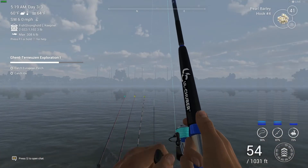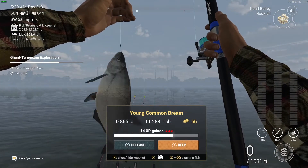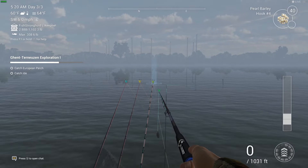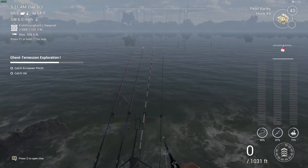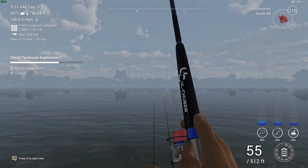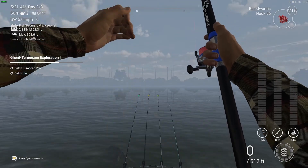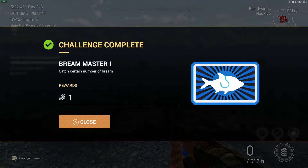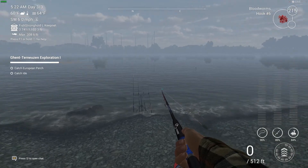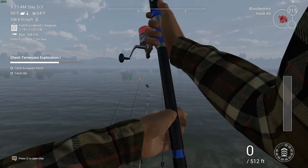Lost interest — yeah, bottom rods are definitely the best way to go for this mission. Fish on — is it a fish that we need? That's the question. Young common bream. I think I am going to have to make an edit. This is on blood worms — we've already got that one. Bream master — there you go, there's another bait coin.